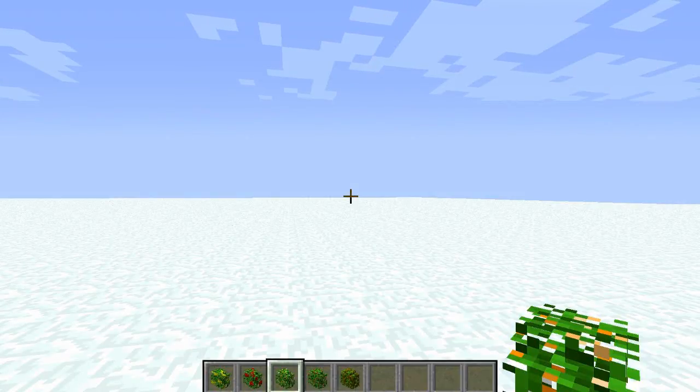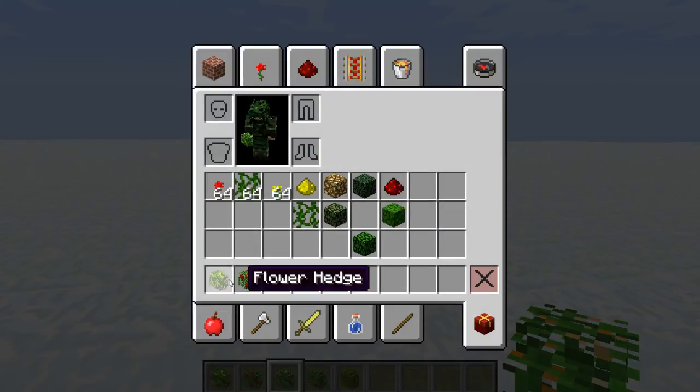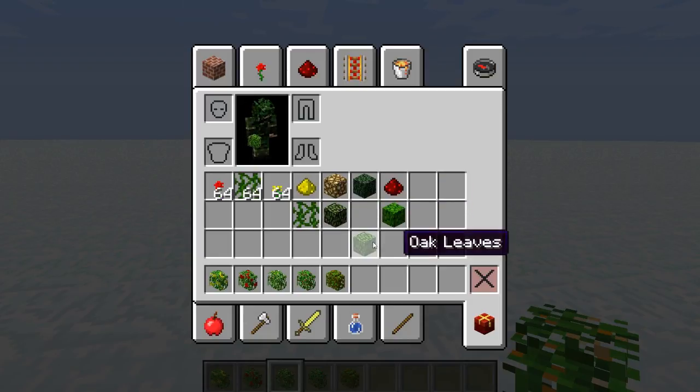Hey guys and welcome back to another Minecraft mod spotlight. I've got a sneaking suspicion this is for Corallus. What this mod is, is hedges. In usually my mod spotlights I'll show you how to craft them, but I tried - I couldn't find how to craft them on the mod forum, so I'm sorry about that.